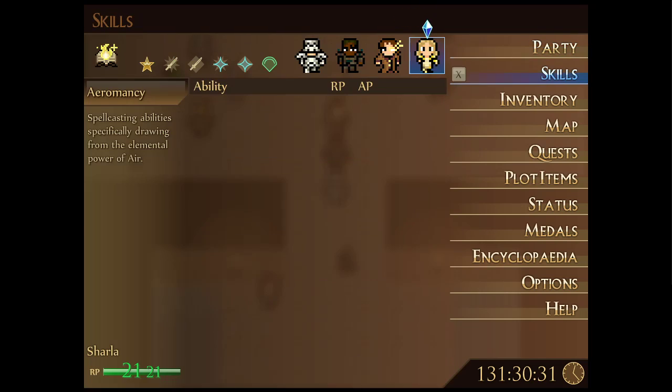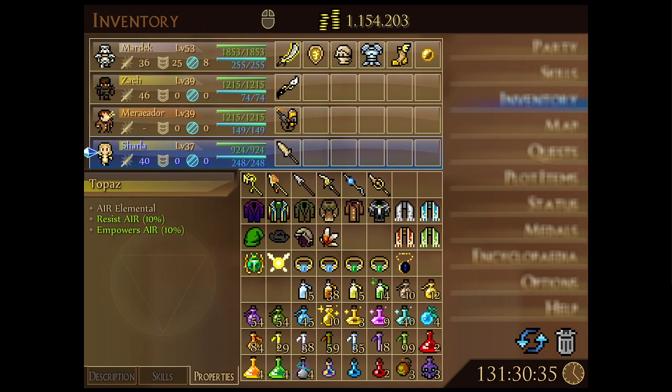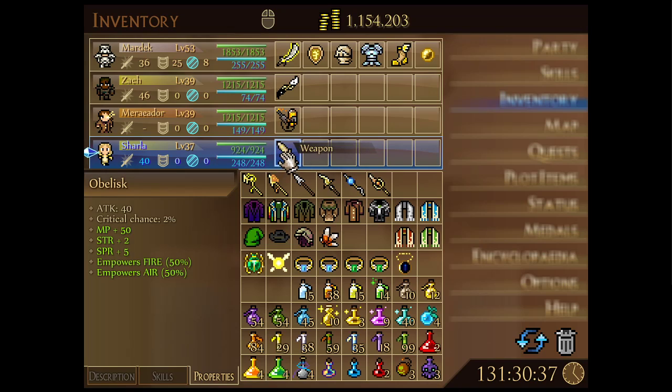Let's take a look at her inventory to see what we can equip her with. In terms of weapons, the Obelisk is the final and most powerful sphere with 40 attack and low crit chance. The +50 MP is part of why she has so much right now, and the +2 strength covers one of her weaknesses. The +5 spirit further boosts her MP and makes her an even stronger spellcaster.